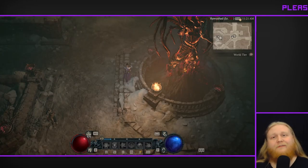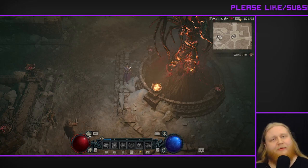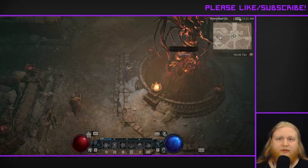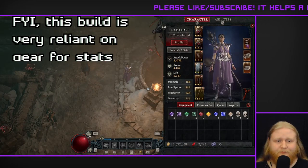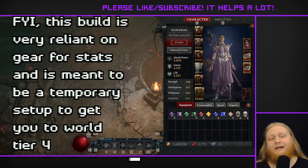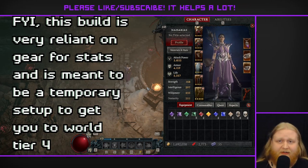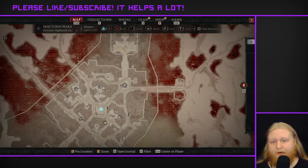All right everybody, I'm very excited to finally bring you my early in-game Arcash Sorcerer build. I'm level 60 and I've just unlocked Tier 4 Torment, and it was pretty easy. This build is very tanky, the DPS is decent, but more importantly it's very easy to make and very easy to play. And it doesn't require any extra Renown Paragon points.